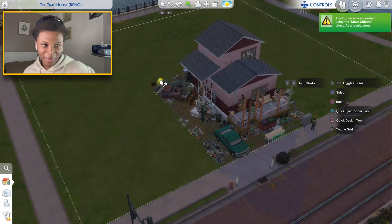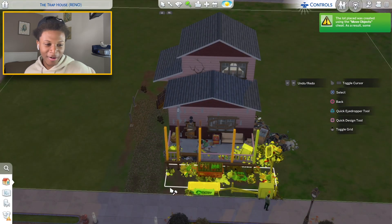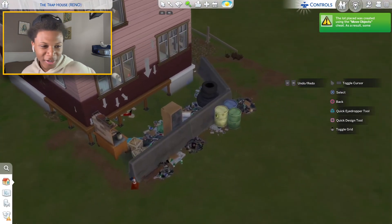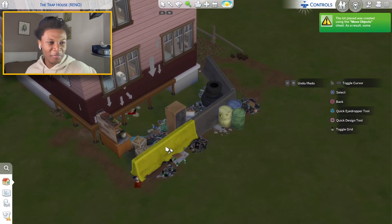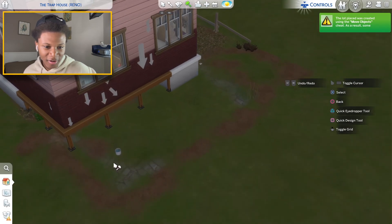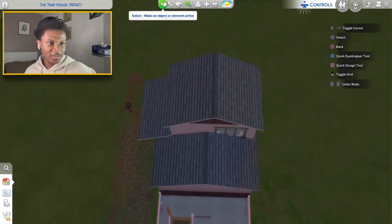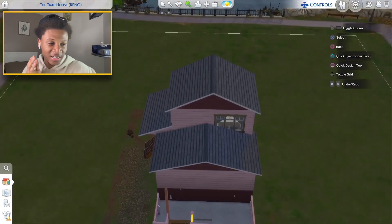You guys know what we gotta do - grab my sledgehammer and just go all across this front, inside, and backyard. It didn't remove all the stuff, so this is gonna take a while. They got constructions in blocks in the middle of the road. I'm gonna go ahead and finish removing all this junk - there's trash underneath the house also. This is definitely gonna be a very interesting remodel, but this is how the exterior looks after removing all that trash.